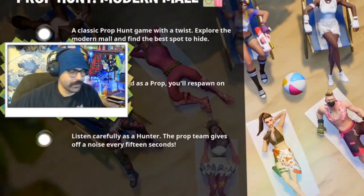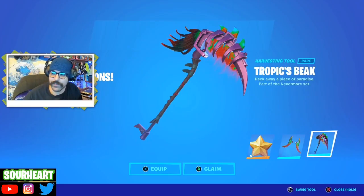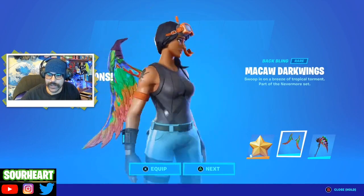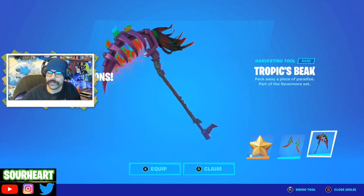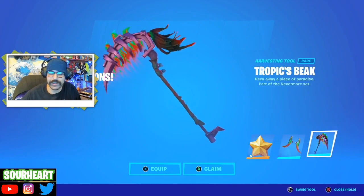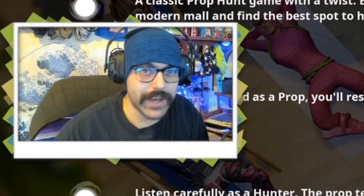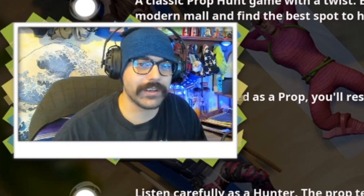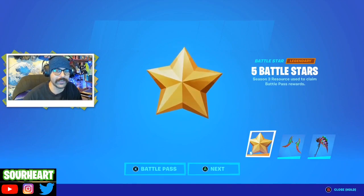With that, we've completed the creative challenges and reviewed all the maps. Here we have the Tropics Beak pickaxe and the wings - I didn't even notice it came with wings. These really aren't summery colors but it's kind of cool. This is what you get for completing the creative challenges. Honestly not bad - it didn't take that long, I could have gotten it done in probably an hour and a half. What did you think of these maps? Have you gotten your challenges yet? If you enjoyed this video, be sure to like and subscribe. Check me out on Twitch or YouTube.